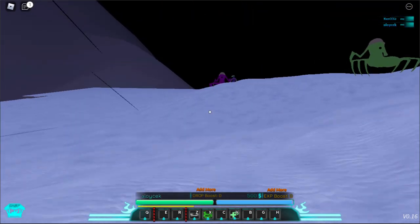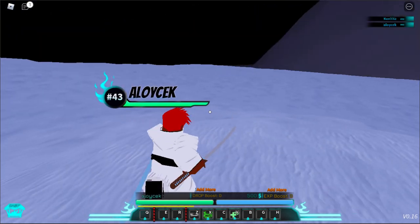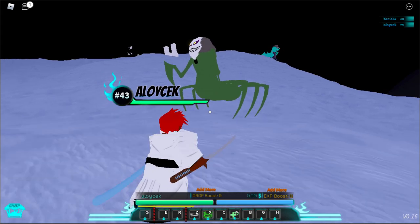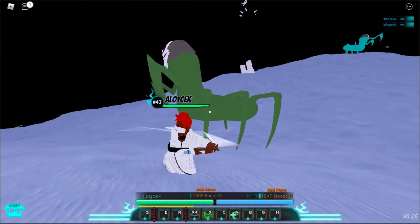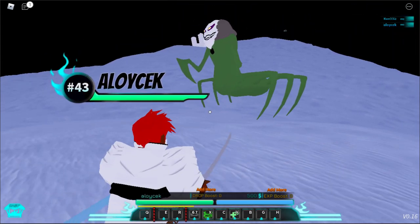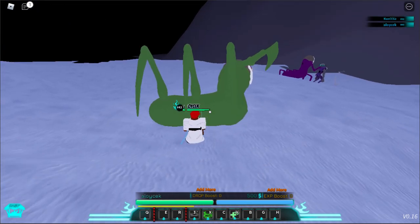I don't have a person to try it on, so I'm just gonna try it on these hollows. I'll just attack one — let's start with the first attack. I need to be closer to him, so let's wait about five seconds and then see how much damage it will do.